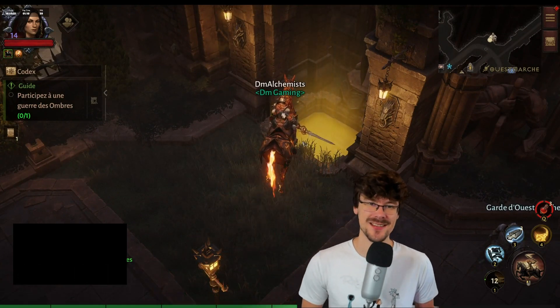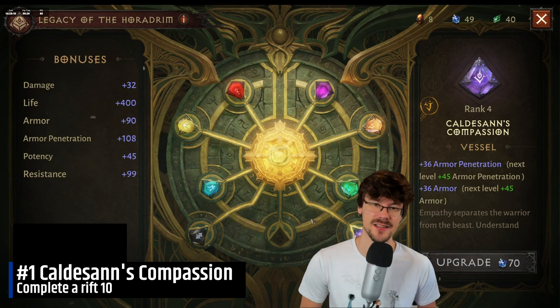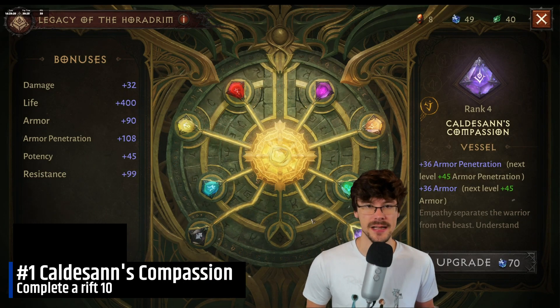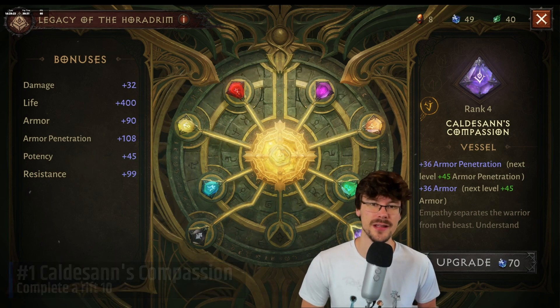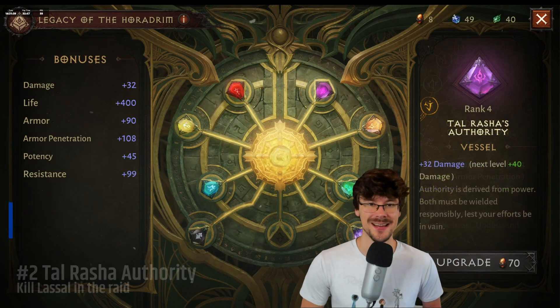After that you can go to the Sanctum at the right of the rift. The first one, Caldesan's Compassion, which you get in the rift at level 10, will increase the armor penetration, so it's interesting if you are playing a DPS and will require the blue materials to level it.